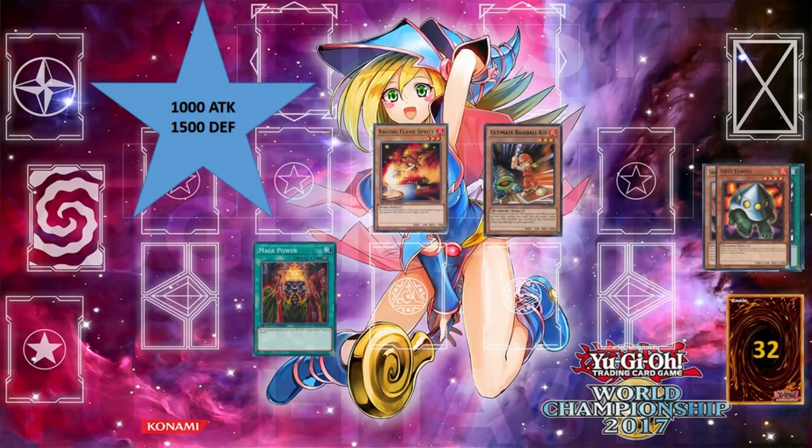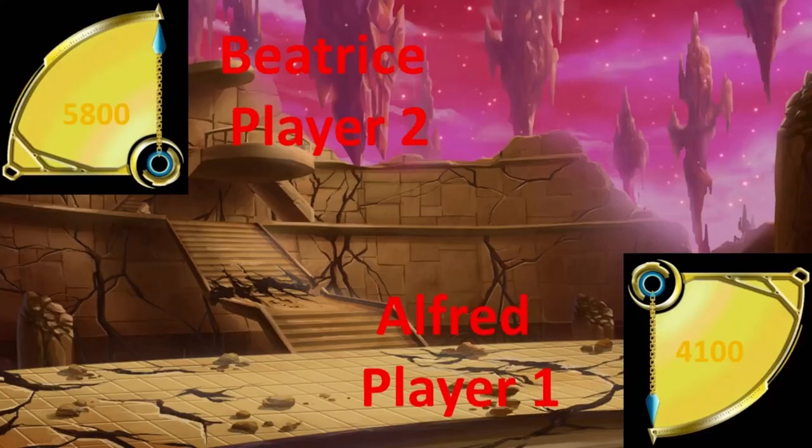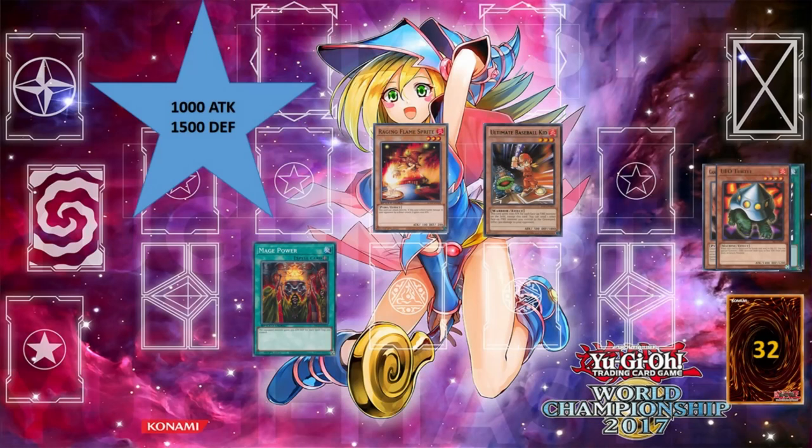Fire it up! I summon Raging Sprite. Battle phase. Attack. Raging Sprite — Sprite Fireball. Baseball Kid — attack — Batting Smash. Main phase 2. End phase.